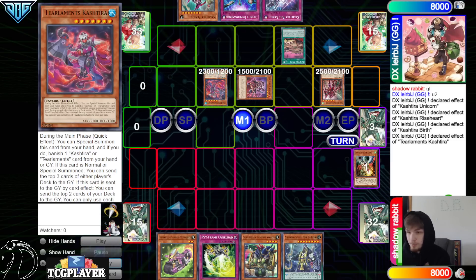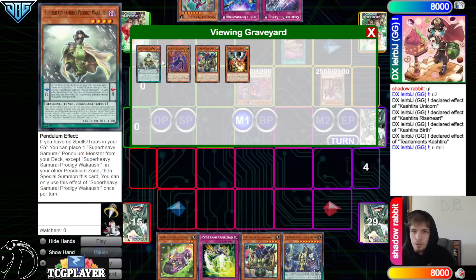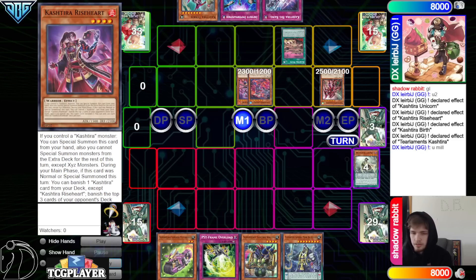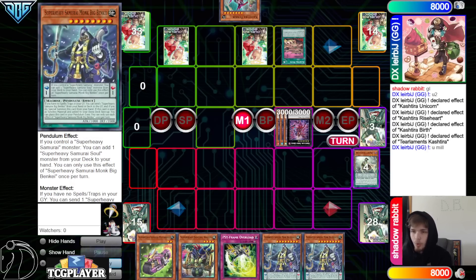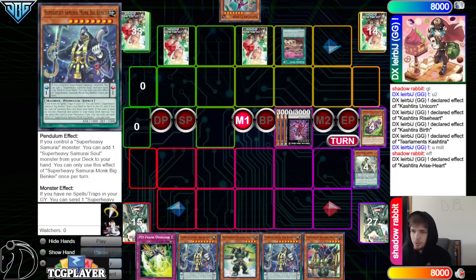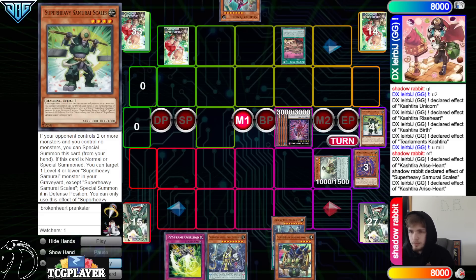Birth: summon out Tear Cash, effect makes them mill 3 off the top of their deck — not banish, just regular mills. They mill Wagon, Soul Piercer, Prodigy — can't even be mad about that. Overlay, go into Arise, set Big Bang, set Imperm, pass. They should have set Big Bang in a different column — it's too obvious which one's Imperm. Draw Big Benky — unfortunate. Motorbike effect, go search out Scales. Not even playing Little Benky either. Arise effect attaches Motorbike. Normal summon Scales, Scales effect brings out Prodigy from the graveyard. Go Big Bang — should be banished face down.